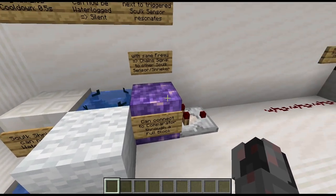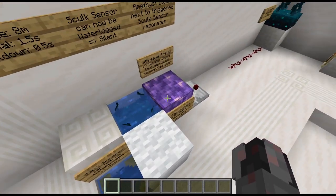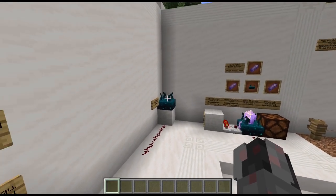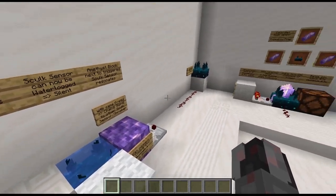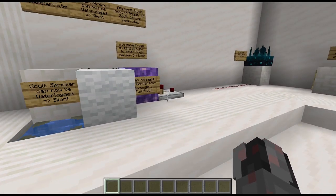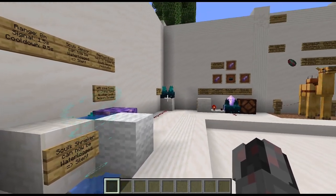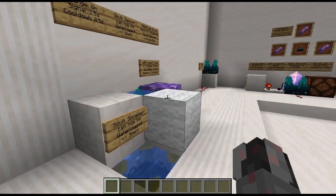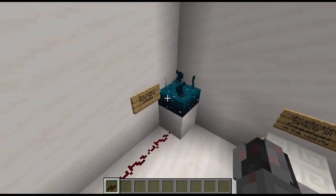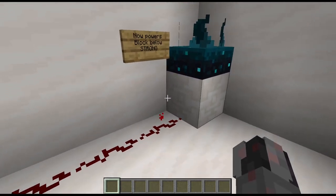A new functionality is that you can now use an amethyst block to chain sensors together. If you have an amethyst block next to a sensor and that sensor is triggered, the amethyst block will emit the same frequencies which can then be picked up by other sculk sensors in the vicinity after the corresponding travel time. As an example: I am too far away from this sculk sensor to be detected, but if I get in range of this sculk sensor here — I'm even further away — you can see that sculk sensor over there gets triggered. The sculk sensor will also strongly power the block right below it if it's a full block, which might be useful when working towards the side.